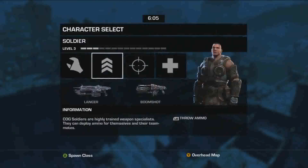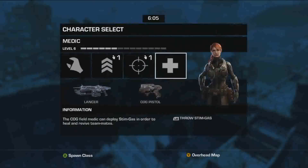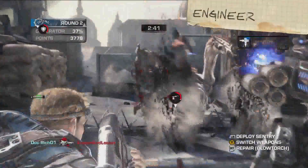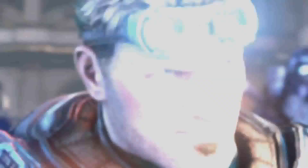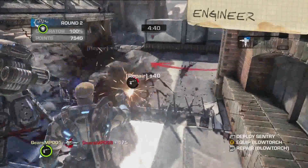As a Cog Defender, you need to choose a class. Each class comes with a specific weapon loadout and a nifty unique ability. First, we have the Engineer, who in my opinion is probably the most important person on the battlefield. Also the handsomest. Just look at him. Engineers can deploy temporary sentries to defend against the Locust.